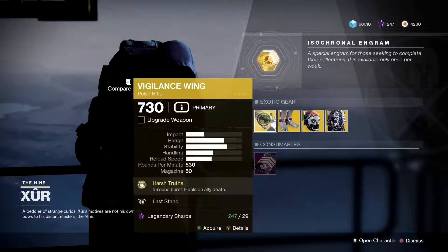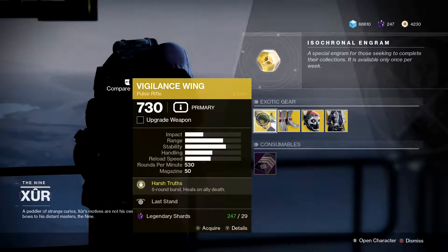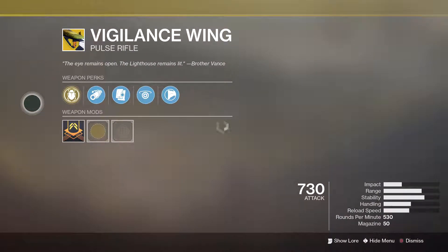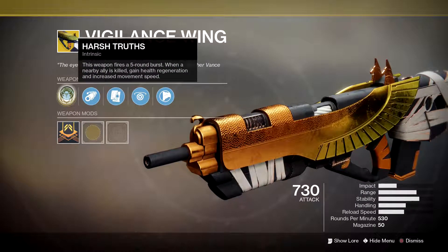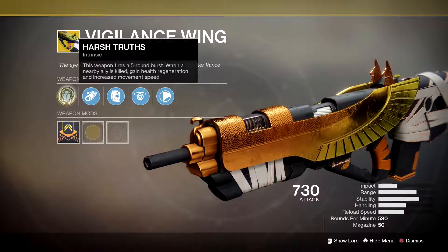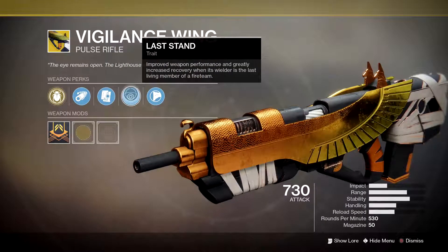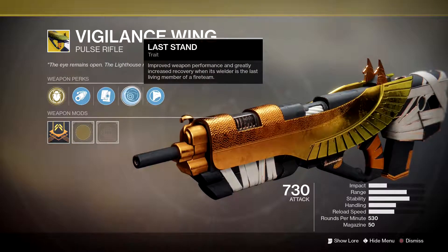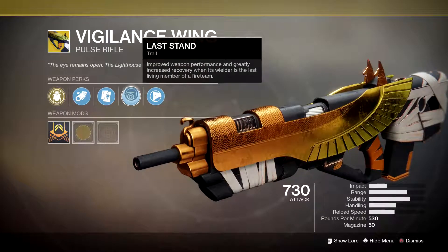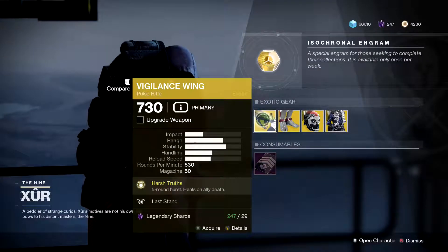Next up and finally finishing off the exotic gear, we've got the Vigilance Wing — 29 legendary shards for this D1 pulse rifle brought into D2 that is still pretty beastly. Main perk is called Harsh Truths: this weapon fires a five-round burst; when a nearby ally is killed, gain health regeneration and increased movement speed. Secondary trait Last Stand gives improved weapon performance and greatly increased recovery when the wielder is the last living member of a fireteam. This thing is beastly and fun — pick it up, 29 legendary shards.